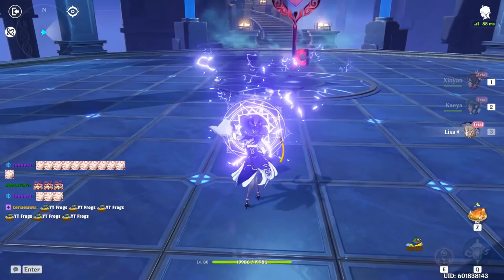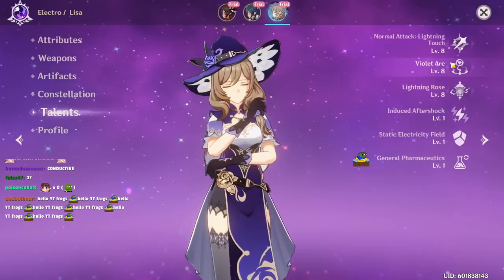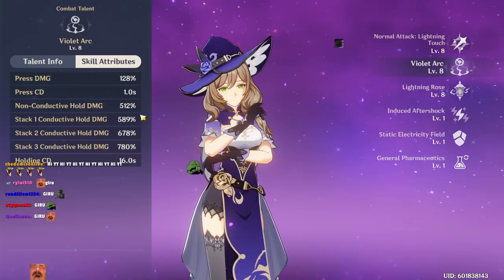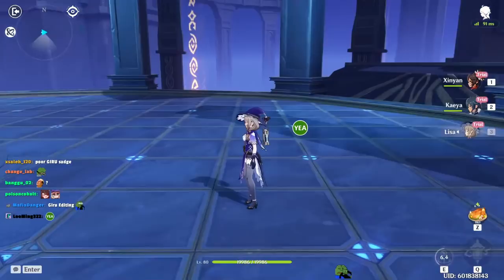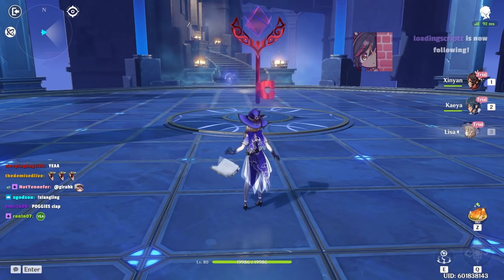Her charge attack is a cone charge attack that with the level 20 passive also applies a stack of Violet's Arc, which helps her E ability. Lisa's second ability, Violet's Arc, has a press and a hold version. The press version sends out a little ball of lightning with a 1-second cooldown. Her hold E has a 16-second cooldown and does a ton more damage, and this damage is increased per stack she gets — with her charge attack she can apply 1 stack, and with her tap E she can apply 1 stack. That's what people think — I'll show you in a bit.